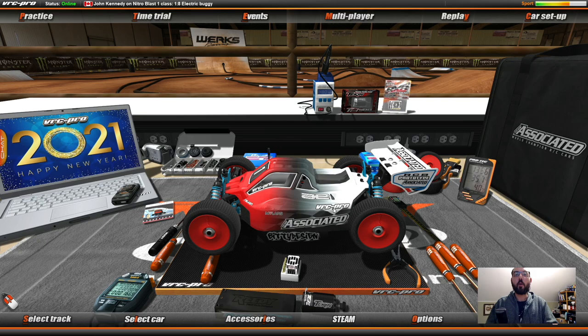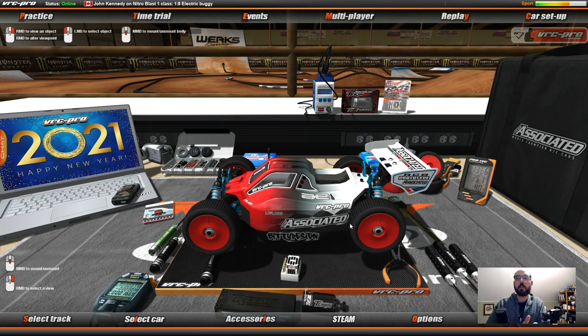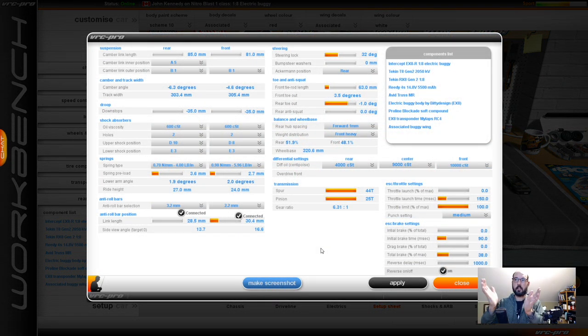We're going to do the qualifiers at Nitro Blast One. I made a couple of tweaks based on some talking and private-session testing. First, I've put on the Team Associated wing, and I've changed the tires to Blockade Soft. Let me turn on my radio and show you my setup sheet — this is the setup I'm using for qualifications so you can take a screenshot of that.